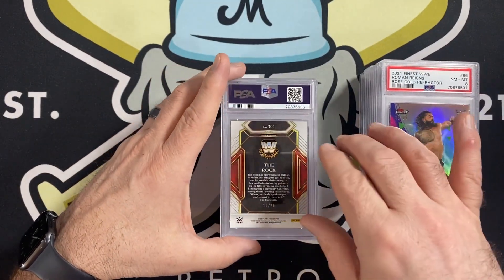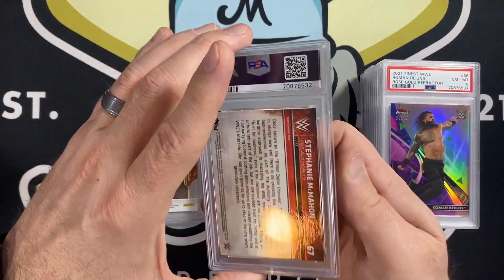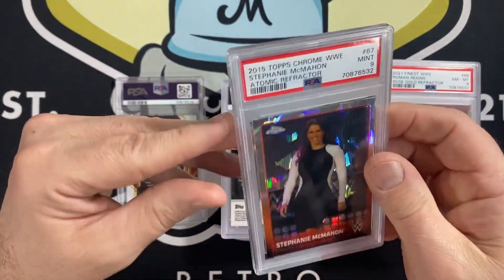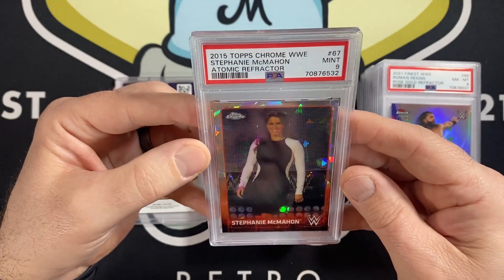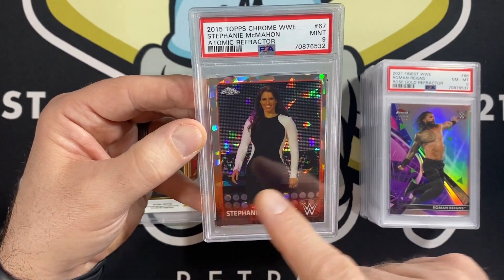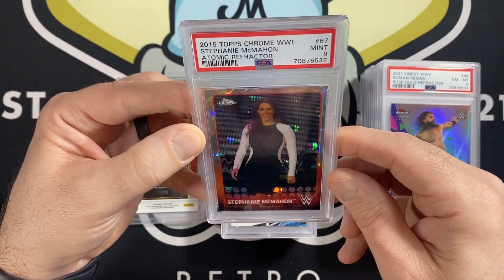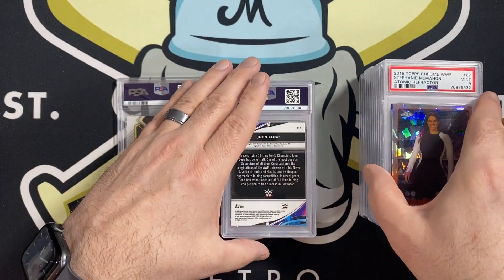I'm going to save one for last. We have a Stephanie McMahon from 2015 Chrome, Atomic Refractor. Got a 9. Another card I bought raw that looked pretty good — I knew it didn't have a 10 because you can see the centering is way off, but other than that it looked really clean so I figured it'd be worth sending in. Very happy with that one.